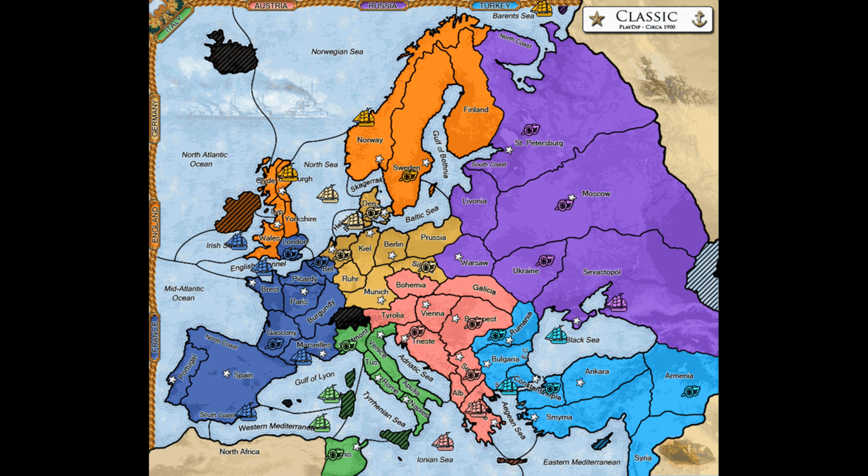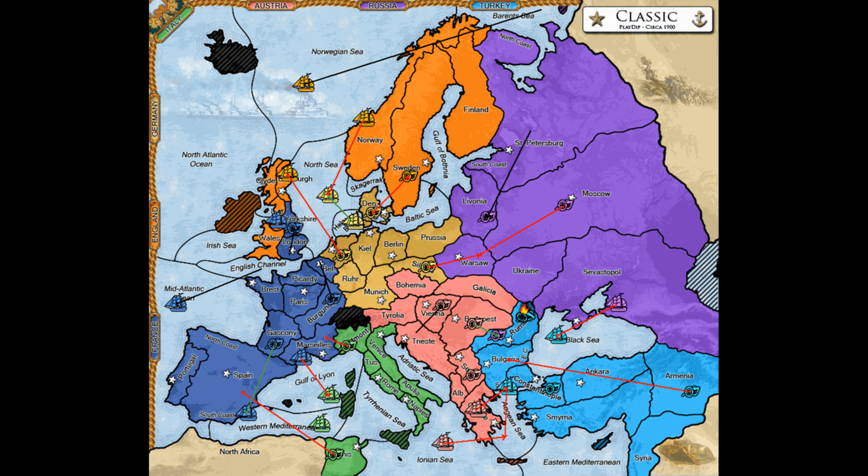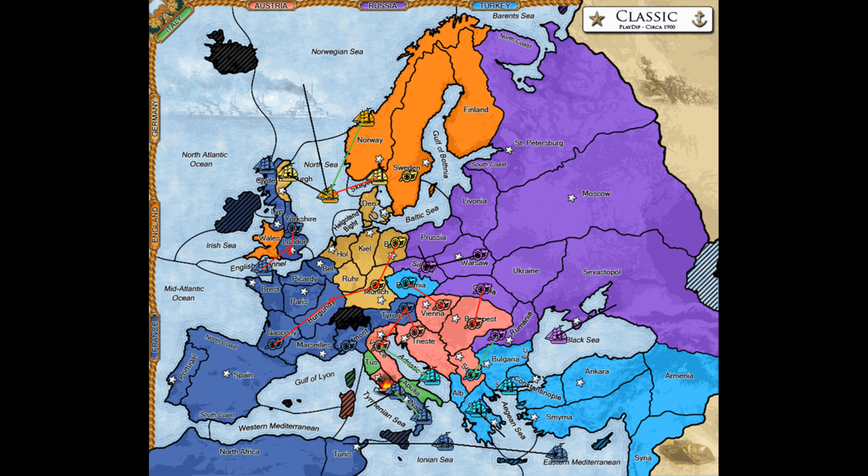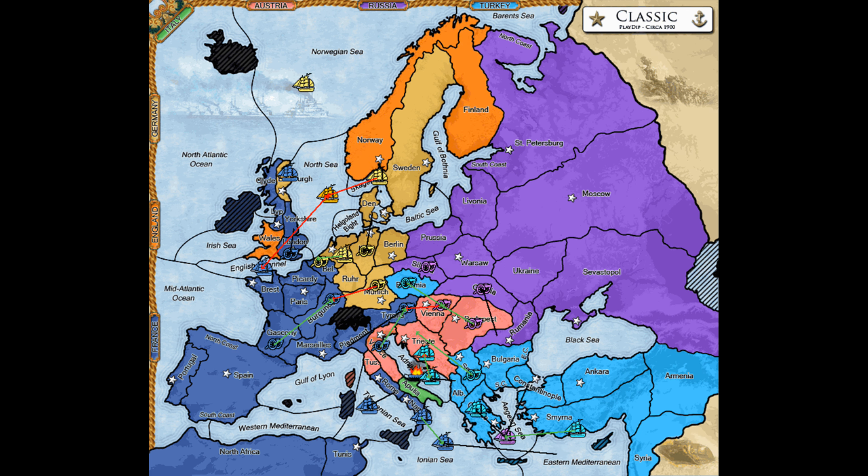Many players don't like the Austro-Turkish alliance, also known as the Astronaut, and they have good reasons for feeling somewhat skeptical of that alliance, which will be addressed in a separate video. But if you and Austria have formed an alliance, the Crimean Crusher is almost certainly the right opening for Turkey. It enables the two of you to try and deliver a knockout blow to Russia early and decisively. And if you stand firmly together, you can parlay this into early dominance over a large region of the map. This is the most appropriate opening for a Turkey who is committed to working with Austria, and it's next to useless for any other Turkish player.